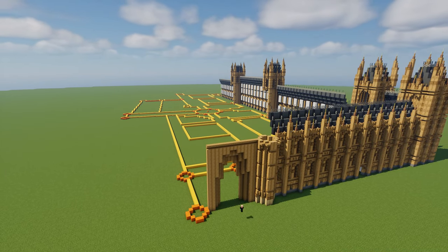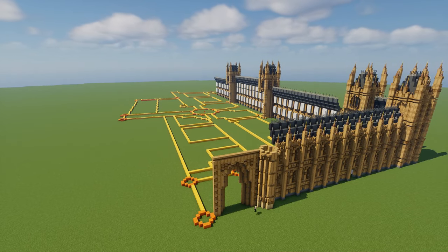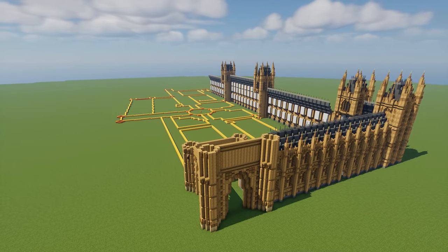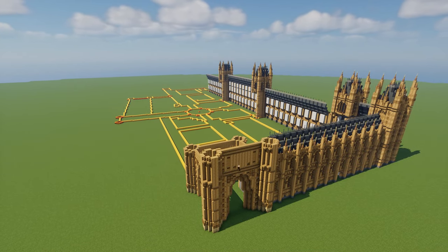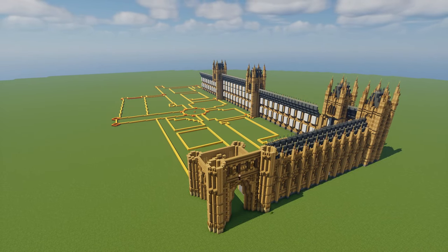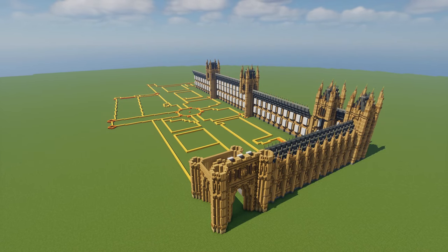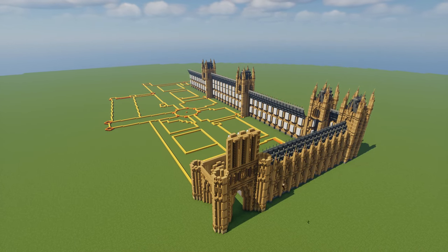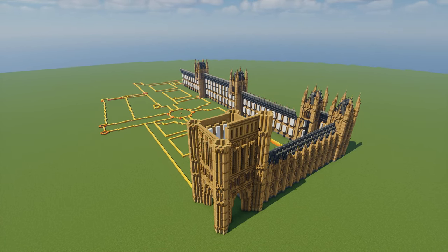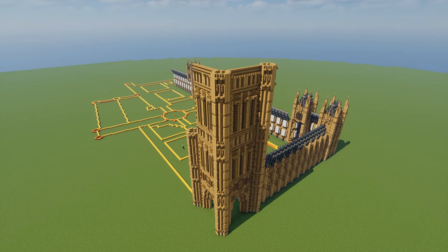This tower right here — I don't remember what the name of it is, forgive me, I'm not British — but we're getting this tower up right away. This is the tallest point on the entire palace, taller than Big Ben by a few feet, which is pretty cool. I feel like this should be more famous than Big Ben if it's the taller one. I think it's the Victoria Tower, now that I'm remembering correctly.